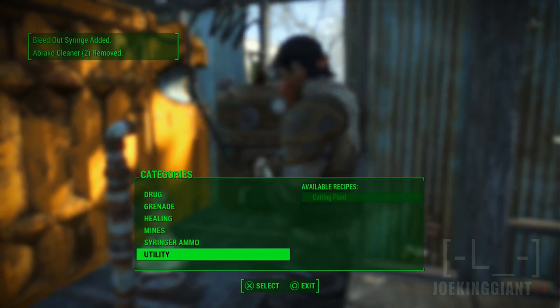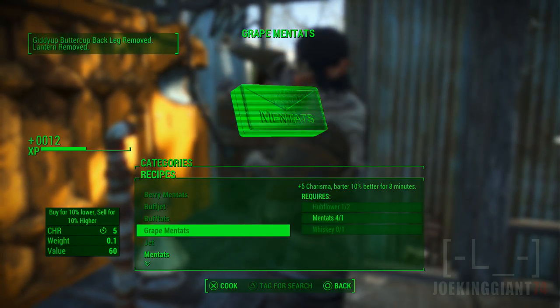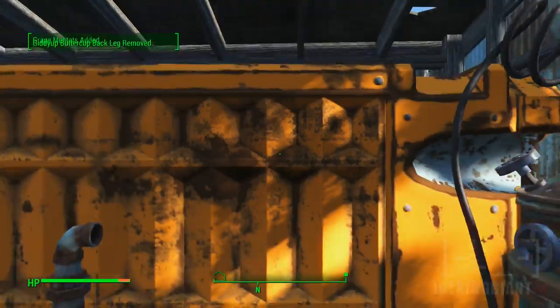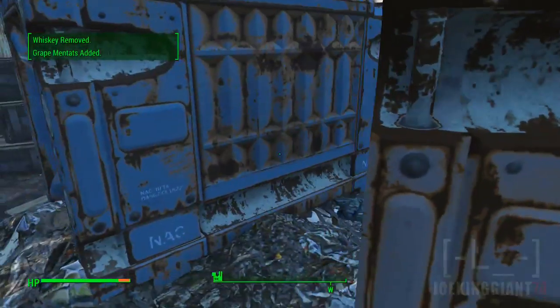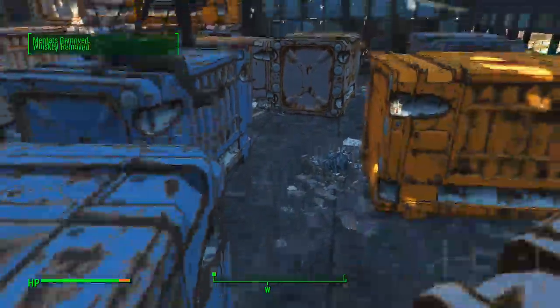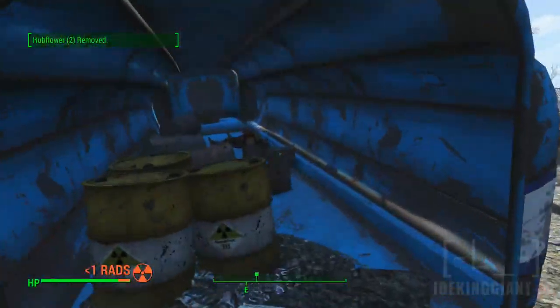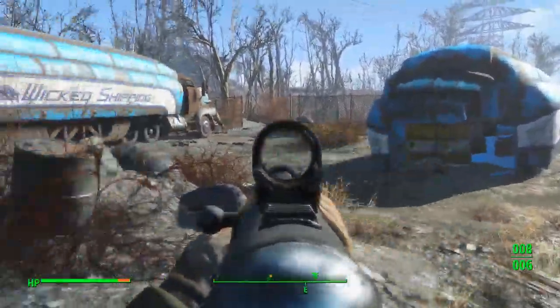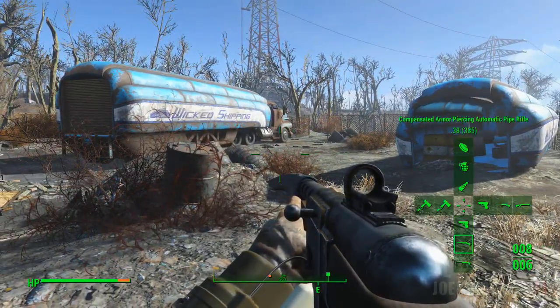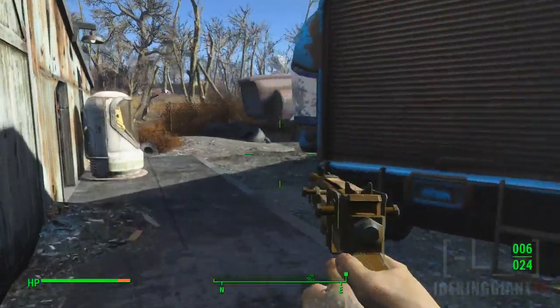I don't want to waste that stuff — that's something we've really got to think about saving. That one there is for the salesman, like whoever comes up to sell to you. You're going to be able to convince them to lower the price.